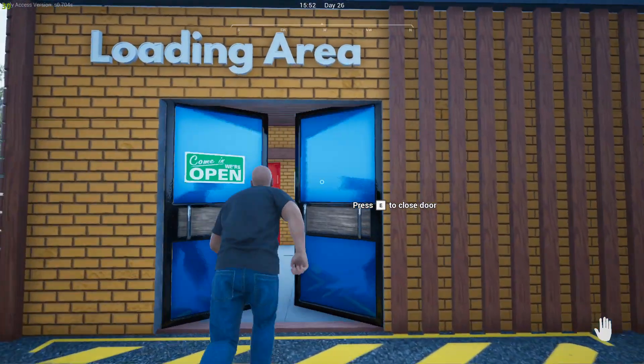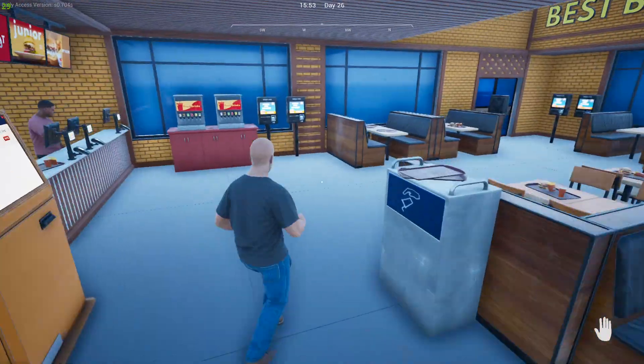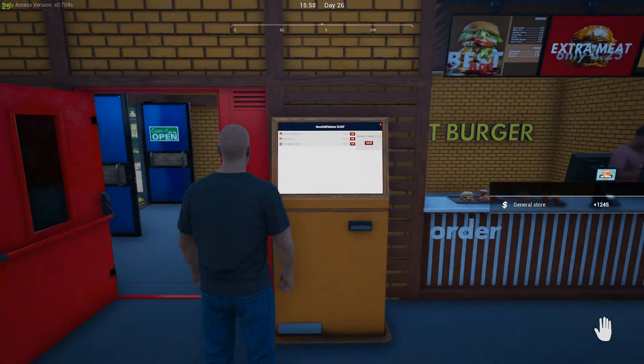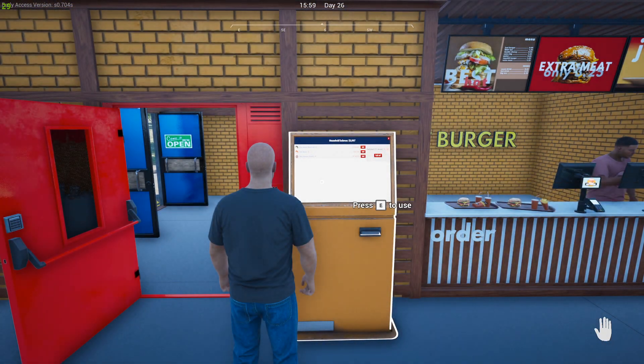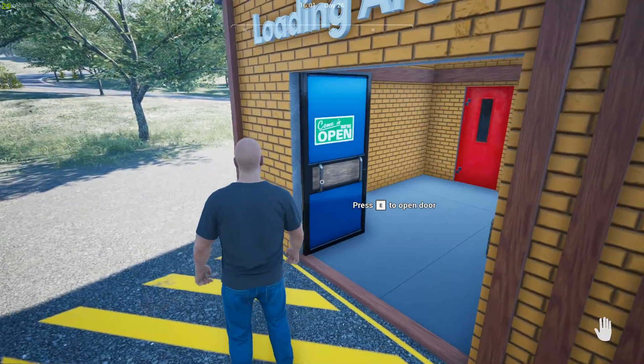We're back and we've got pork sausage, curd, and milk at a 1.9 multiplier. We have pork sausage, so that brings us to $12.45 — almost $300 more. That was about five tries. I'm going to sell all, though if I wanted to I could have just sold the sausage and kept the cheese and kept going for a cheese multiplier.